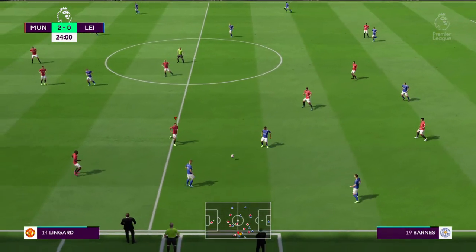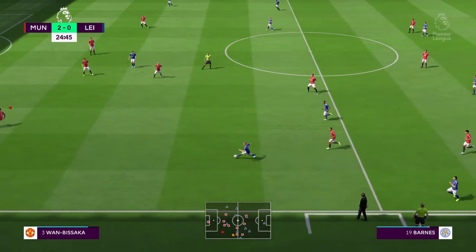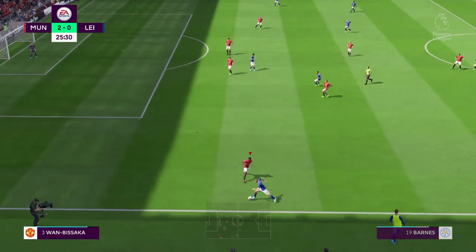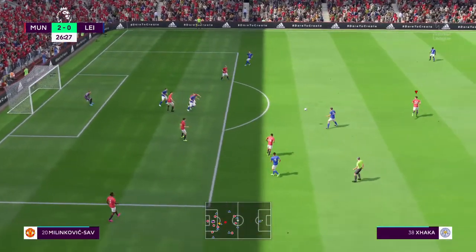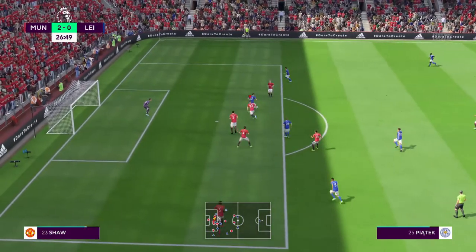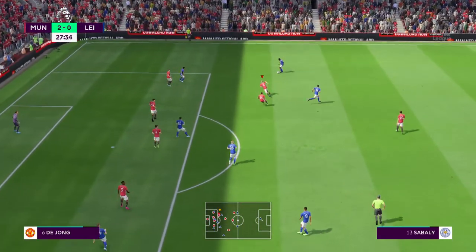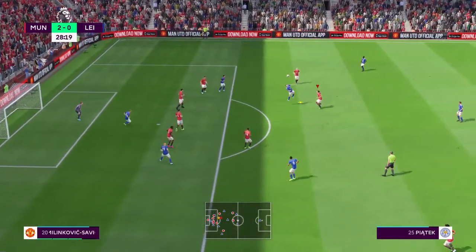Here's Tielemans — Sarachi with it — Barnes. Good technique displayed. Teammates in the middle and a half-baked clearance looks promising, a chance to reduce the arrears — but good defending, clattered out of there.